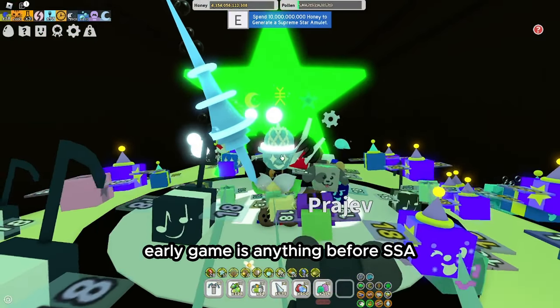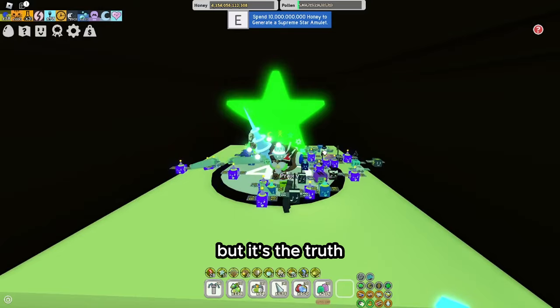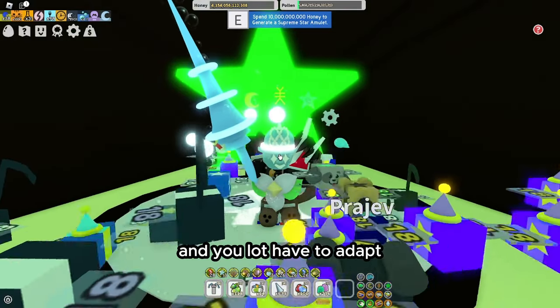I have a few things to clarify before starting this guide. Early game is anything before SSA — Supreme Star Amulet. This might be hard to comprehend, but it's the truth; the game changed a lot and you have to adapt. Now on to the actual guide.